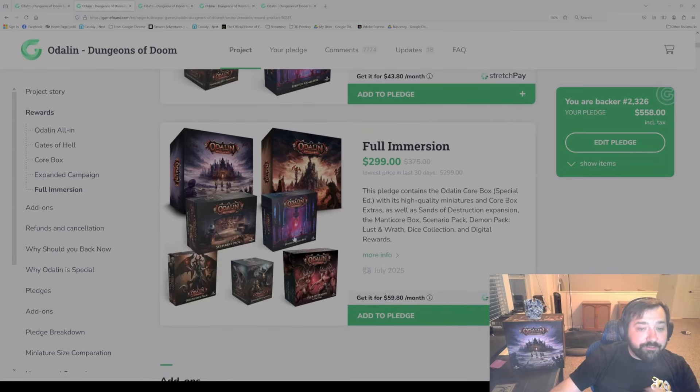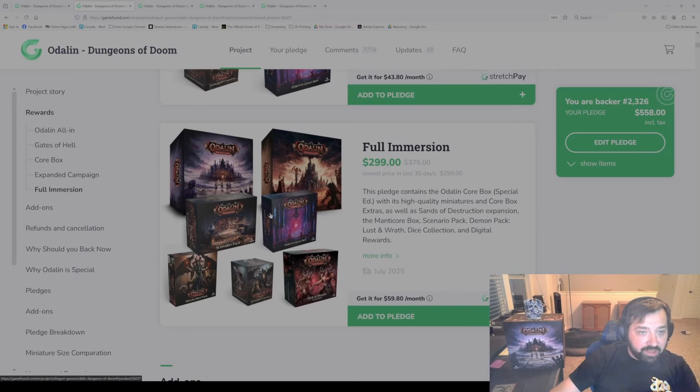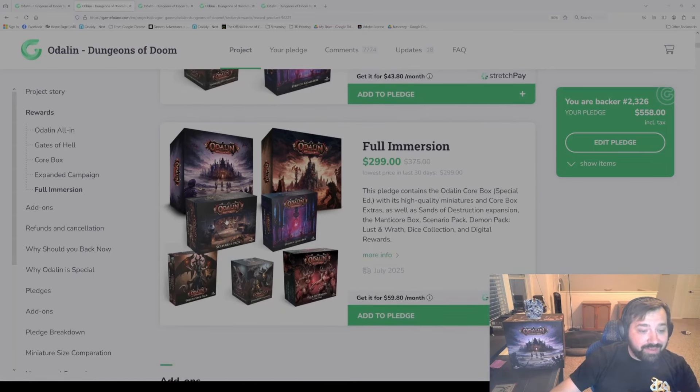Next up is the full immersion pledge. In short, it includes everything that was in the last pledge with the addition of the scenario pack, deluxe dice pack, and then one of the demon packs — which is the lust and wrath pack. So that is the full immersion.